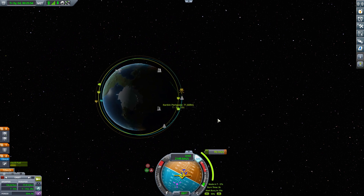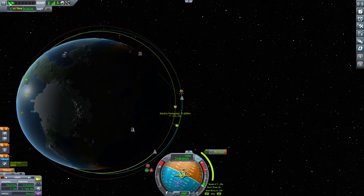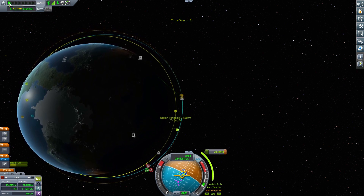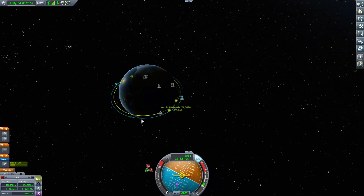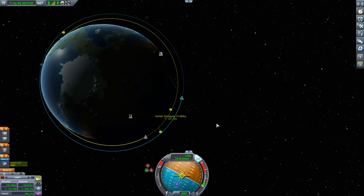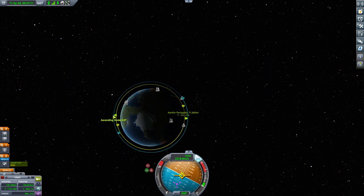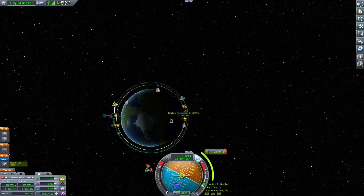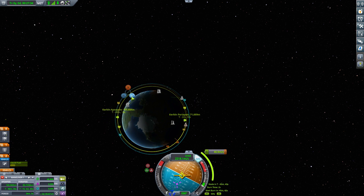The orbits are all over the place — normally you want one craft higher than the other. I'll add a maneuver node to raise Val's orbit above Jeb's. It's not going to be a perfect Hohmann transfer since neither orbit is circular. One useful feature that came in after early access is that you can now drag a maneuver node along the orbit path. The intercept is about 40 kilometers out — I need to get that down. I'll shift the maneuver back about one orbit's time and then refine it.